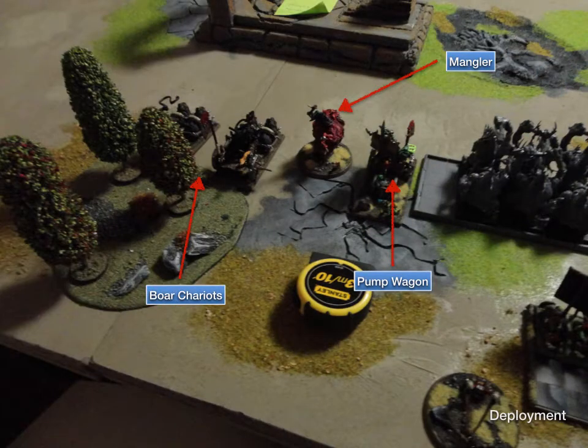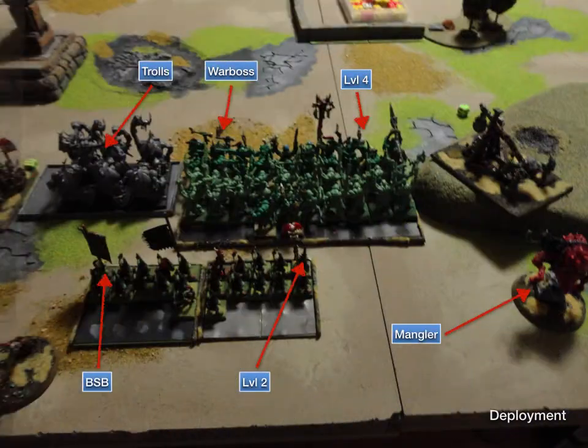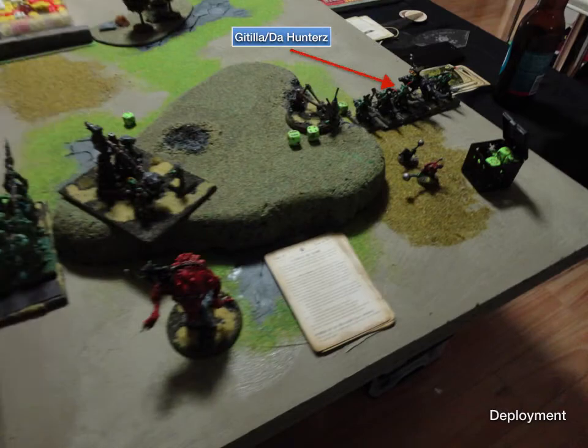Deployment: I've got two Boar Chariots on the left and a Mangler, plus the Pump Wagon. They're going to try and go up to take on some Demigryphs and some artillery. There's also a Doom Diver at the back. In the centre I have my Trolls to the left, the big block of Savages with my Warboss and level 4 in there, the Bunker at the back, the Rock Lobber on the right, a Mangler behind the hill, and the Doom Diver on the hill with Wolf Boys out on the flank.